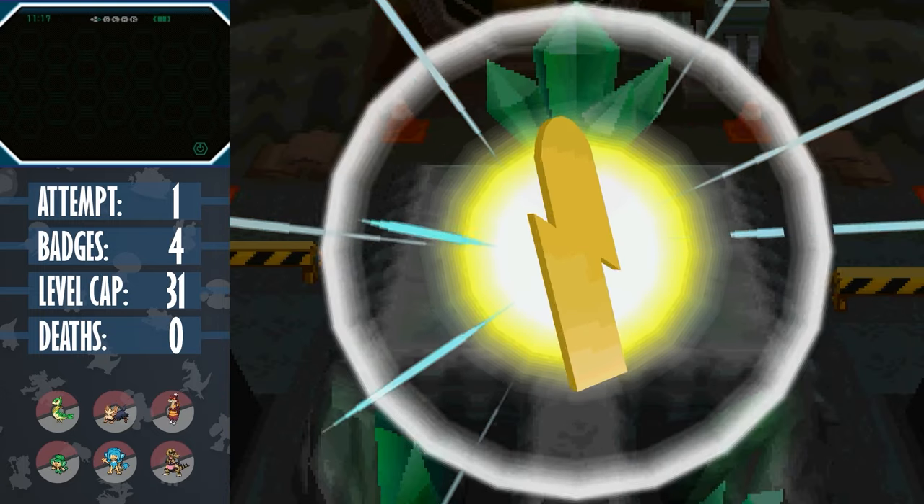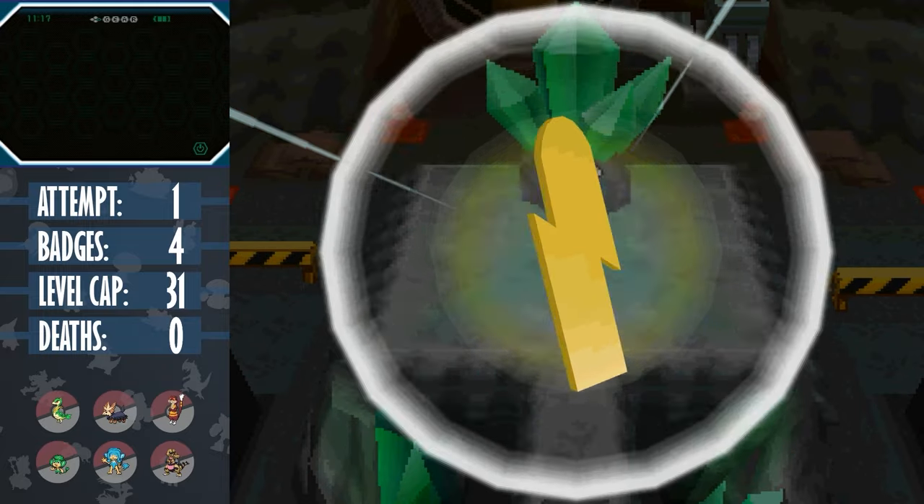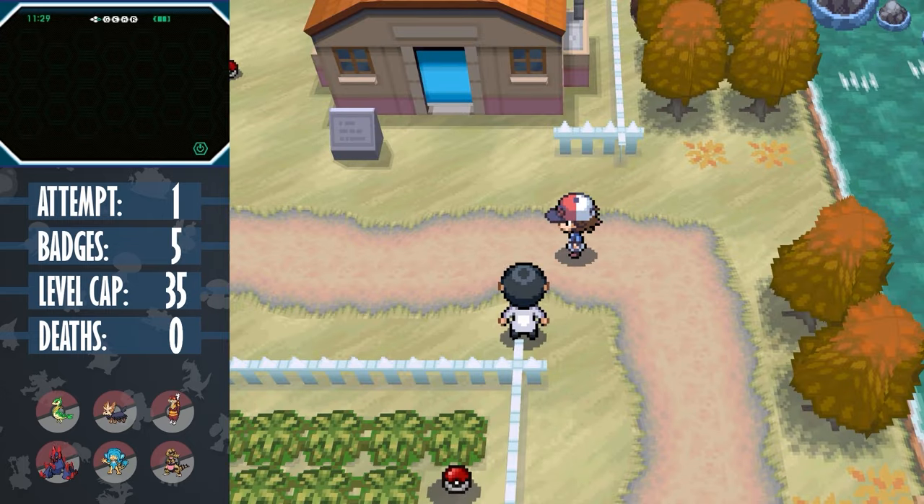Excadrill is a pretty scary Pokemon, but with a mon with Intimidate it's a lot easier to control. The passive damage from Leech Seed also really helps out with defensive mons. There isn't really much keeping us here.